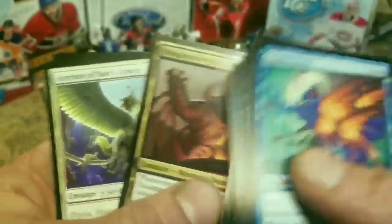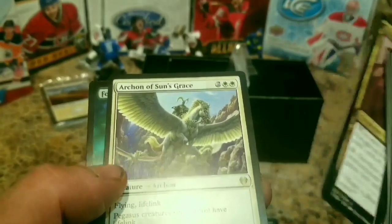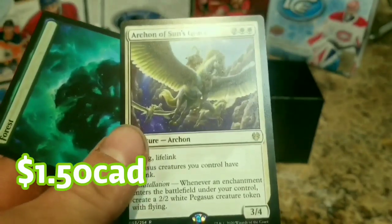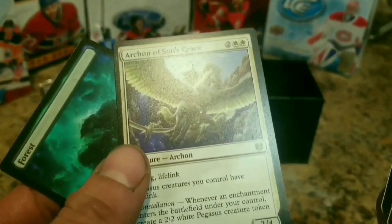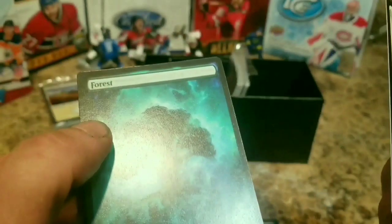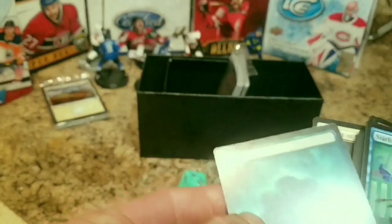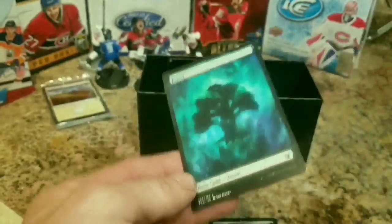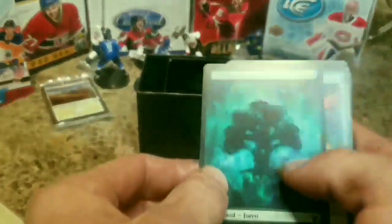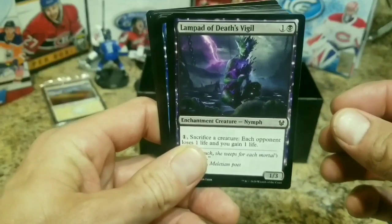Here's our rare card - Archon of Sun's Grace, for four mana, flying, lifelink. Pegasus creature. Yeah, that is nice. Bella would like that card - she can have it. Our favorite deck is the angels. Kind of angels and unicorns - we'll help her build the best deck possible. I really like how they've changed the look of the mana cards. They don't have a box anymore - it's like they expect you to know. Before, the box would tell you what to do with the card. But now it's just pretty much pure art. Your mana card. Lamp of Death Vigil - cool looking card.